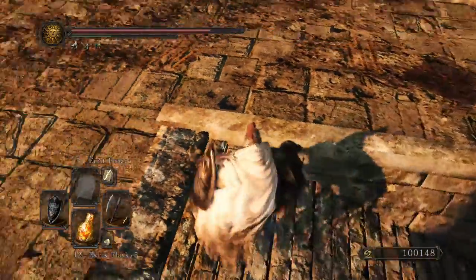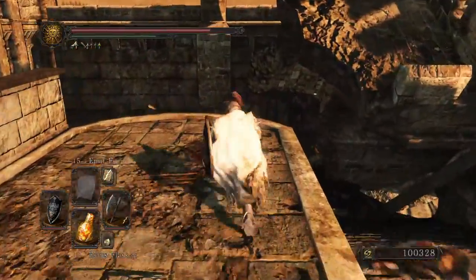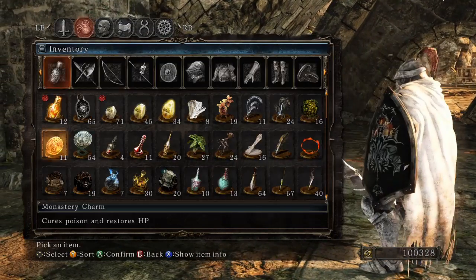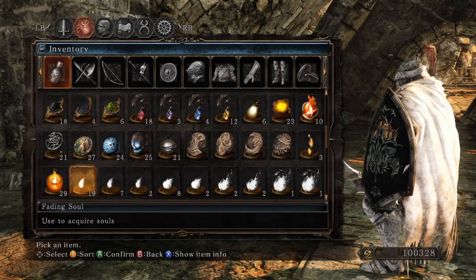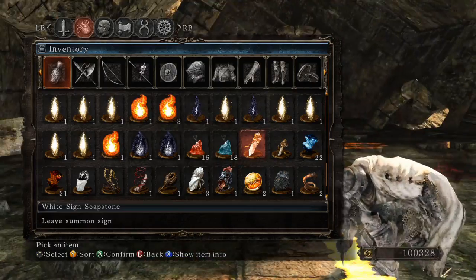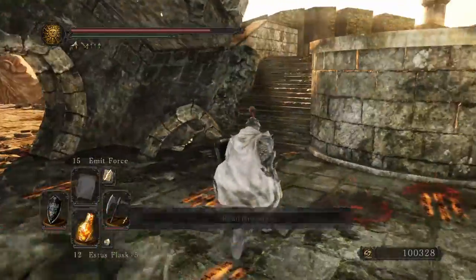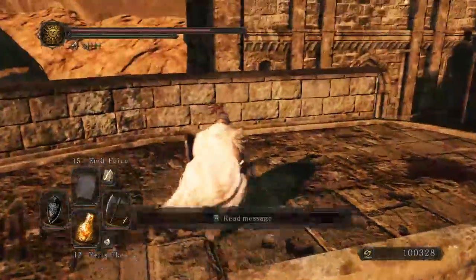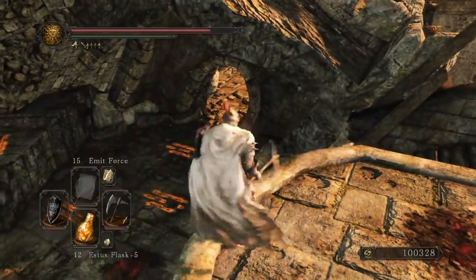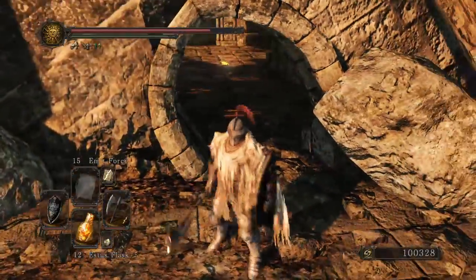What's up with this guy? I'm going to try some cooperative action. I'm not even sure if I'm leveled for this — I might be too high. We'll see. Assuming I can go into the area and not have it disappear.